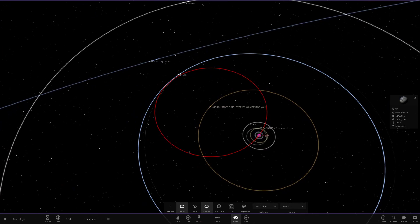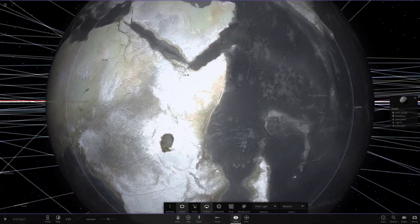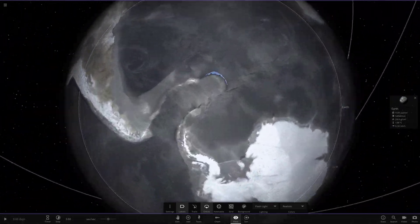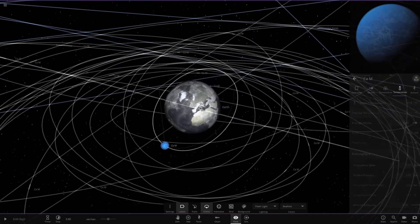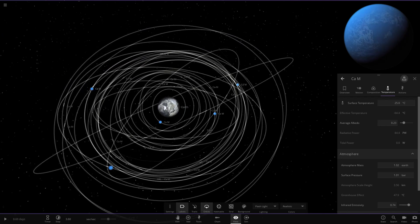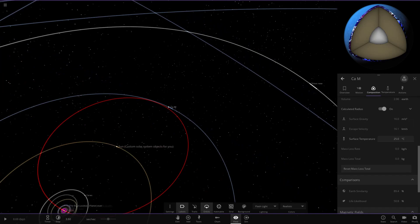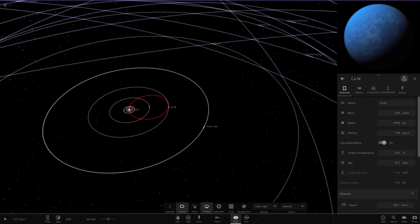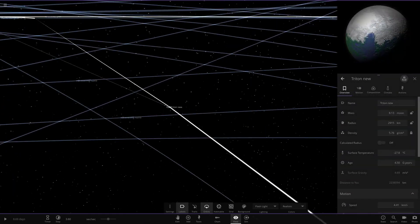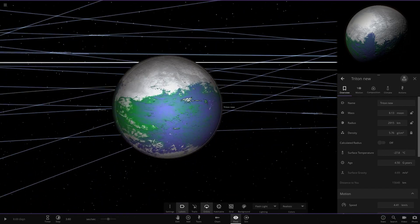Next up we've got an Earth out here - looks ultra frozen up. It's got some water on it and a ton of Cam-M moons - just an infinite amount. He must really like this object to have it this many times. The star doesn't really work anyway - it's a black dwarf or just a blacked-out star. Then we have Triton out here, looking very strange with different colors. Yeah, this is all just a troll, but it's a nice looking object nonetheless.